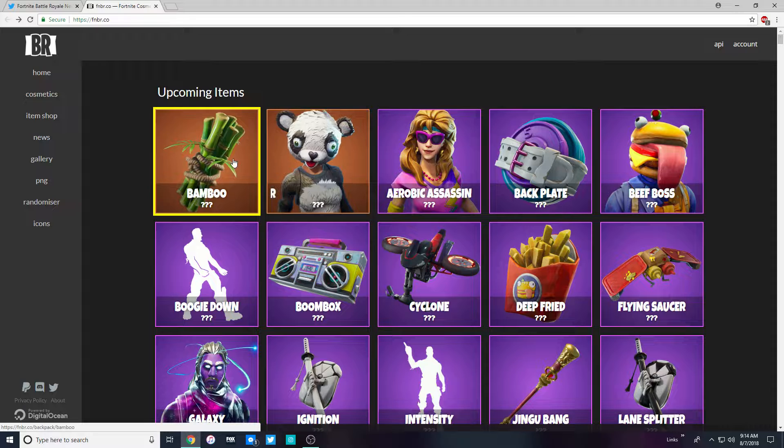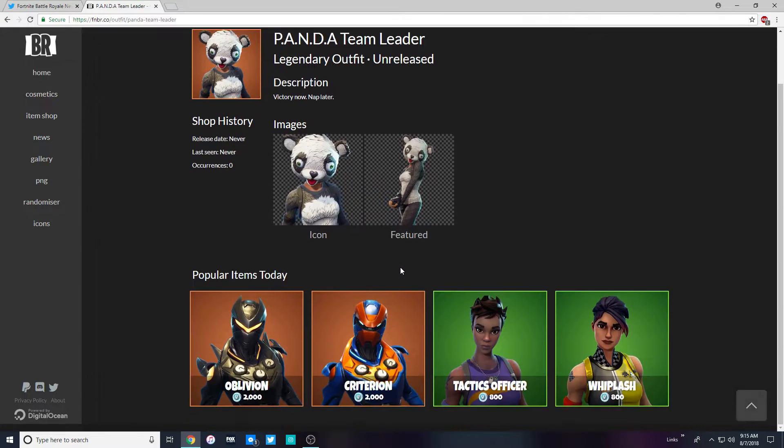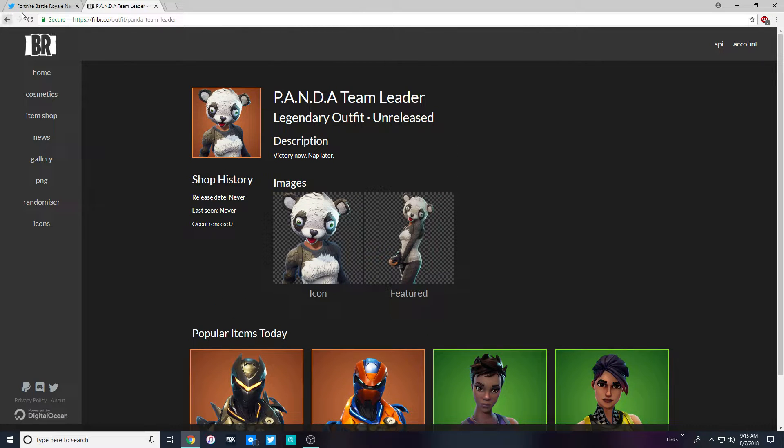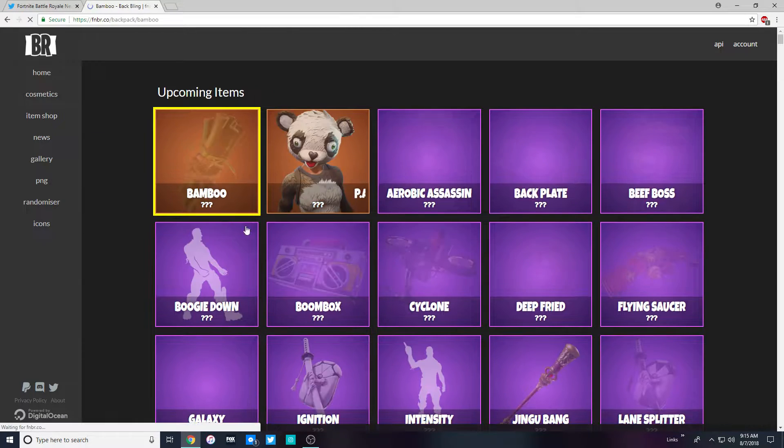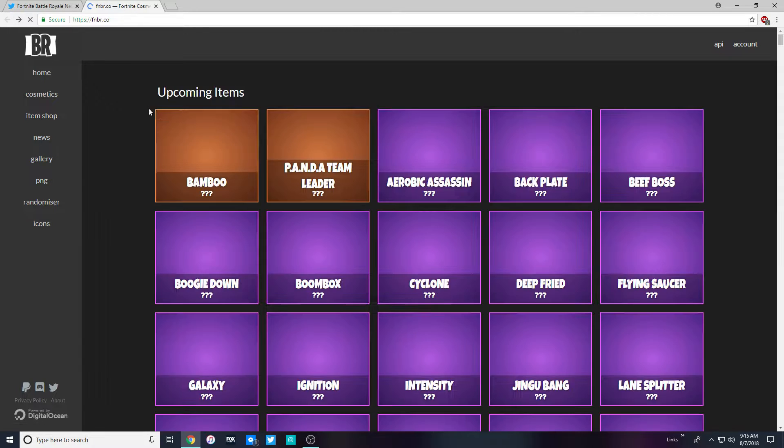First up we got a panda-type Team Leader skin with a bamboo back bling. It's another reskin — I'm not a big fan of reskins — but it's definitely a nice skin. I can see this being bought quite a bit, especially with the bamboo back bling. That's going to be a pretty popular one.